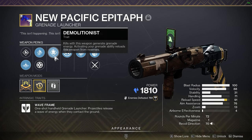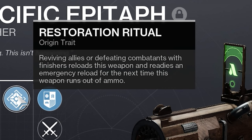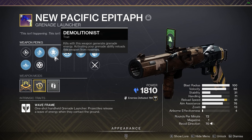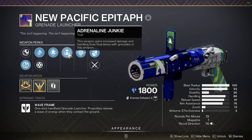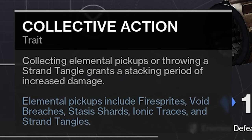Specifically with Demolitionist — it's all you really need. The origin trait gives you a free extra shot after you finish someone or revive an ally. I have one with Demo and Collective Action. I like this so much that I have one with Adrenaline Junkie, but I think Collective Action is more consistent for the damage boost.